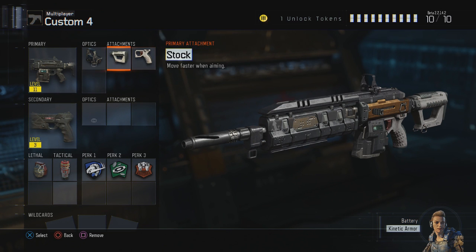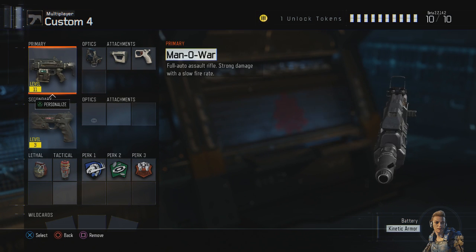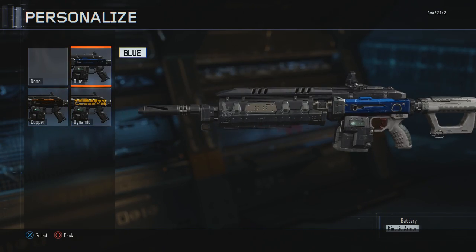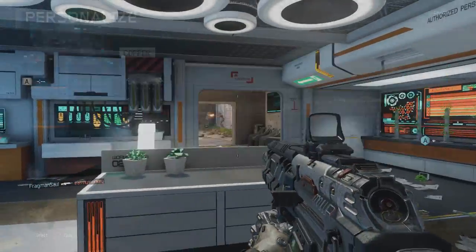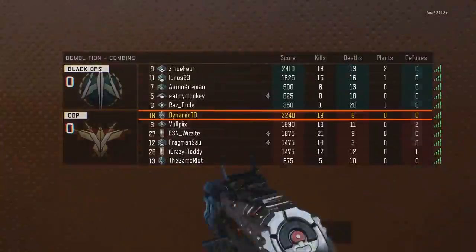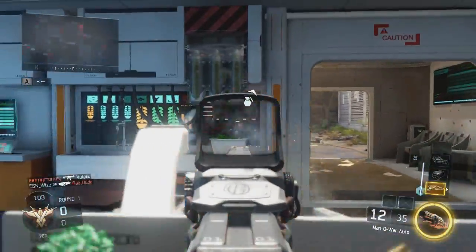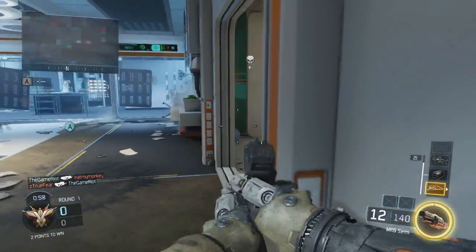Once you reach higher ranks, you can unlock weapons like the M8 and the XR2, which are also absolute beasts. The M8 is very similar to the Black Ops 2 M8 in terms of damage and time-to-kill. The XR2 is a three-burst weapon that's nearly always a two- or three-burst kill. Both will be great options in the main game, but for early ranking up, the Man-O-War and Razorback are your go-to weapons.